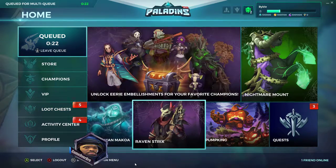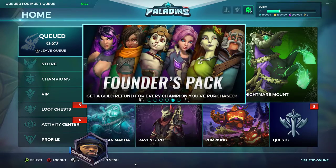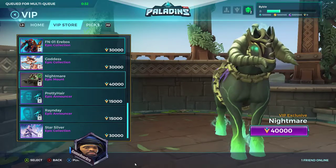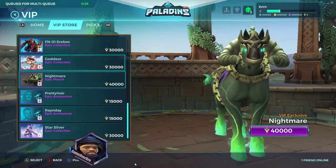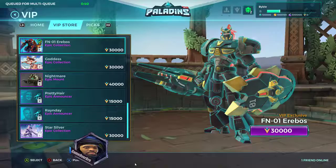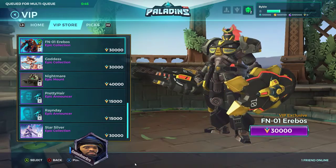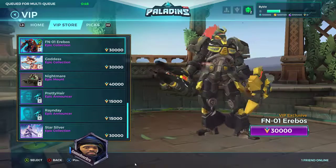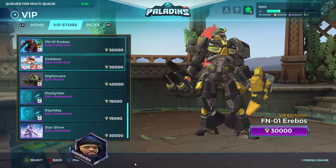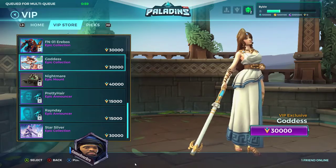Let's buy an outfit — I know I'm about to buy a skin now. I gotta buy the mount. We don't got no VIP coins. Oh, what is this? FN — one Eribos, a Fernando skin? That's pretty slick.